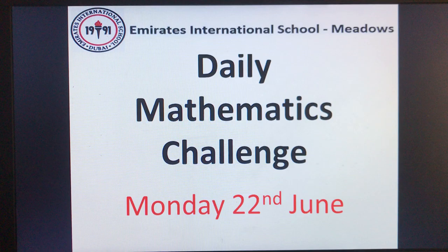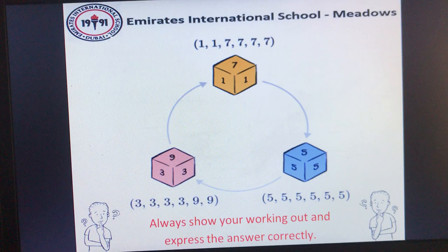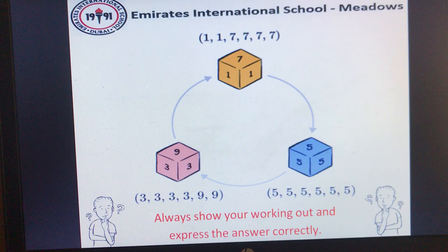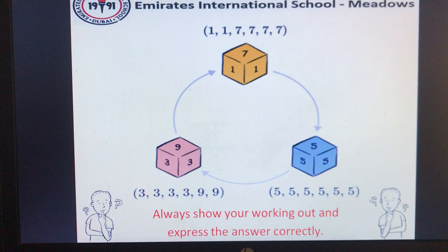Good morning and welcome to today's daily mathematics challenge. As you can see, there you have three dice. Yellow, numbered with sides 1, 1, 7, 7, 7, 7. Blue with the number 5 on all six sides, and green with the numbers 3, 3, 3, 3, 9, 9 on six sides.